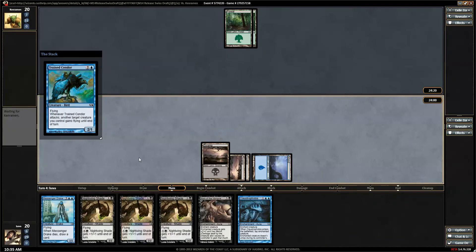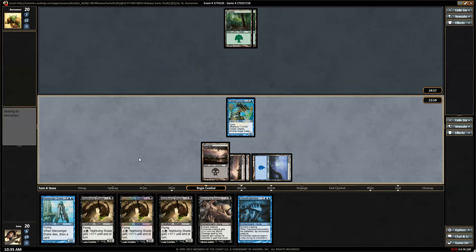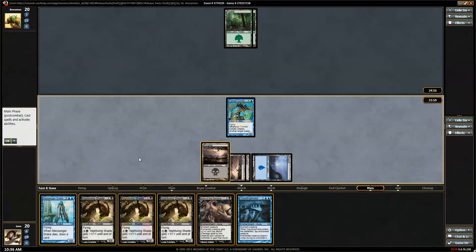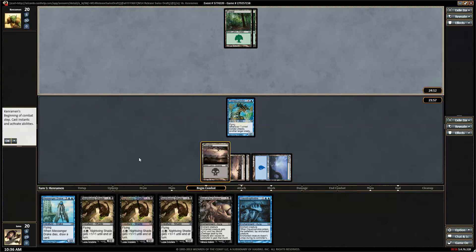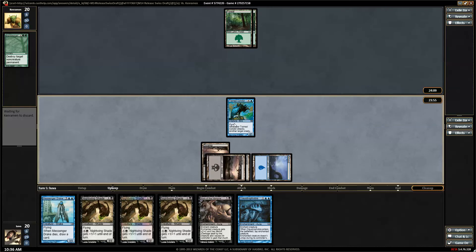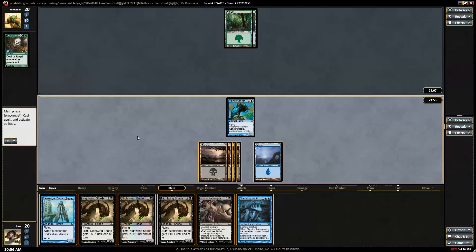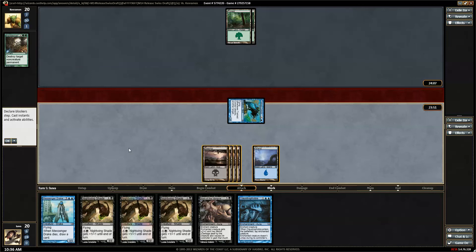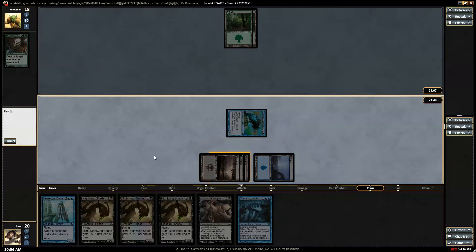Let's get a Trained Condor. We need to hit our 5th land, and he needs to hit land, land, land. If we don't hit our 5th land here, I'll probably just put a mark on this guy. We do hit our 5th land though, so I will attack. I'll start getting more flyers.